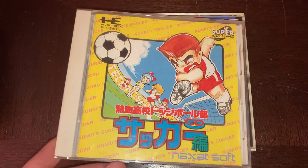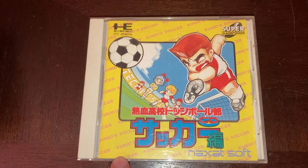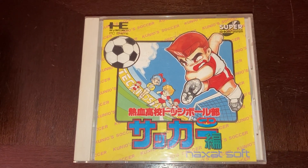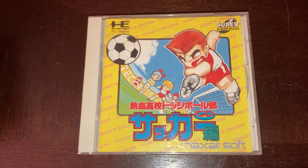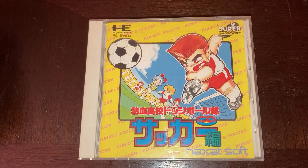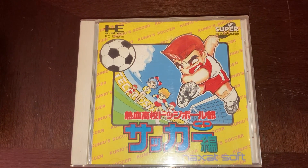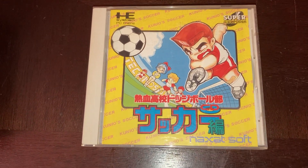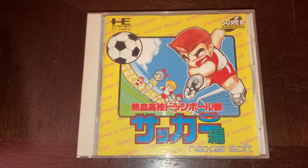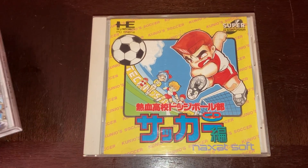Another really good two-player game — and this one can actually be for three or four players — is Nekketsu Soccer. This game came in HuCard form and CD form for the PC Engine. The CD version has extra teams, better music, and some cutscenes that are in Japanese. You can play through the game co-op together, two players in tournament mode, or two on each side with up to four players. It's a great, fun arcade-style soccer game. NES World Cup was kind of the U.S. version of this game.